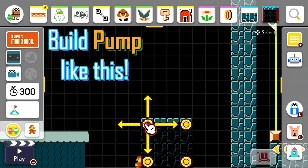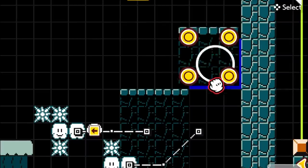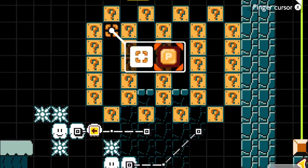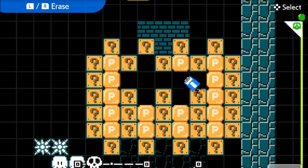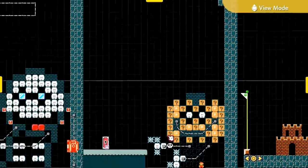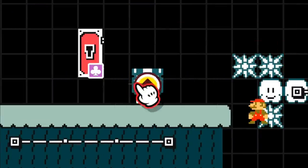Now build Spooky Boy number 2 — Pump — like this. Place a cannon on tracks underneath a semi-solid platform. These are his attacks.